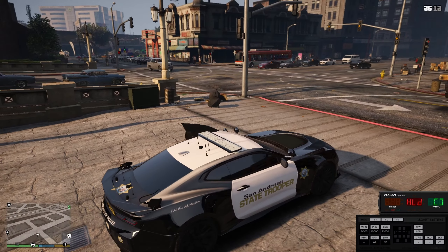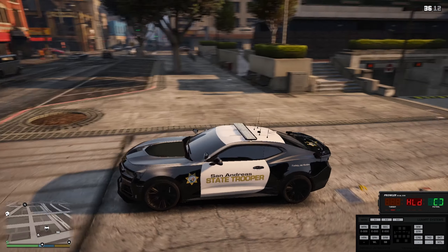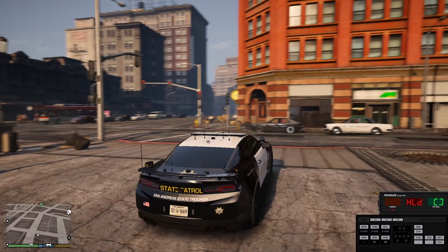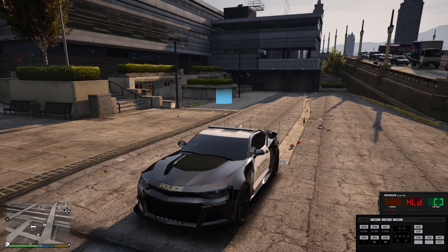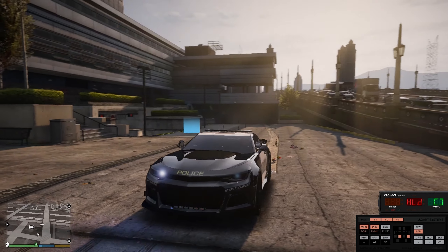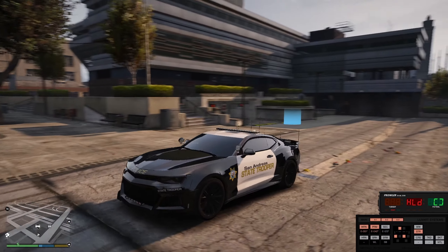Speaking of a high-speed chase, we got that guy going over there, but I want to take a look at this Camaro real quick. The Camaro itself looks great, I love the body style of it, everything looks nice. The only thing that isn't that good about it are the lights — it has one setting for lights and that's code 3.